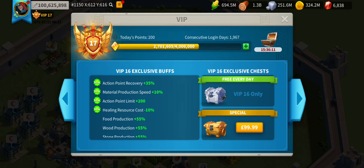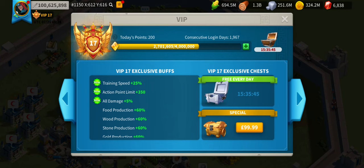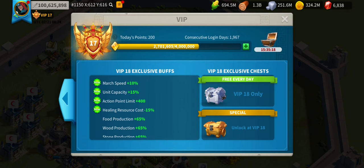Same with research speed — once maxed, training speed and hospital capacity remain very useful. Healing resource cost reduction is useful too; you'll probably need a farm city in the same kingdom to feed resources to your main. At VIP 16, action points let you kill more barbs and get more free gems. At VIP 17, you get up to 25% extra training speed in competition events and an all-damage plus 5% bonus — that is significant.